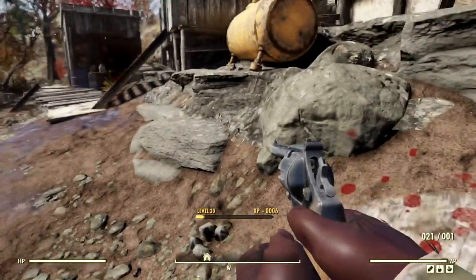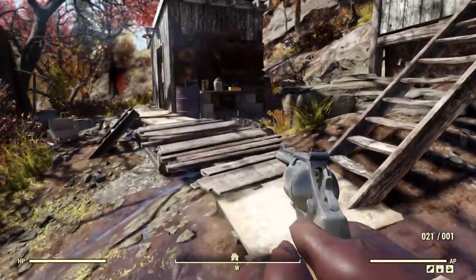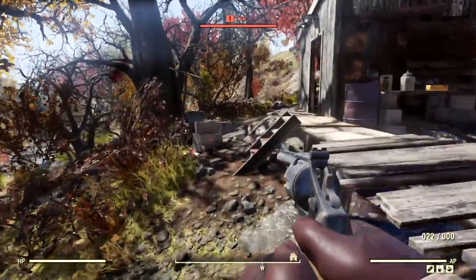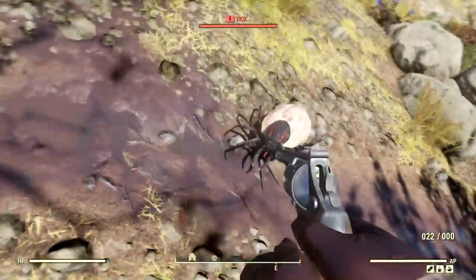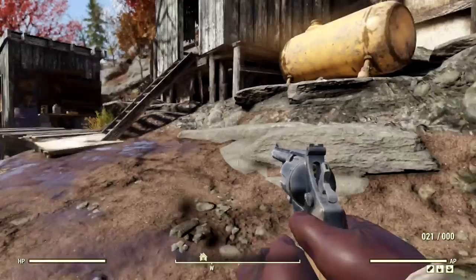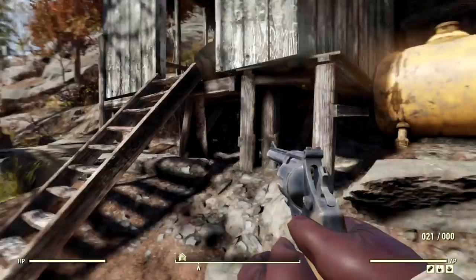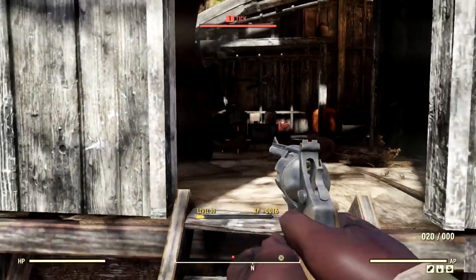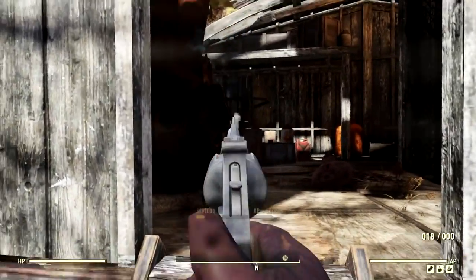Some locations may say they're not quest-related but then they are; some may just not have really anything inside them. So it's going to be a little tricky and I'm really going to need to rely on some of those suggestions to help figure out what's good and what's not. Here's the Moonshiner Shack — let's head inside. We've got a bunch of ticks first and foremost — disgusting, disgusting creatures.